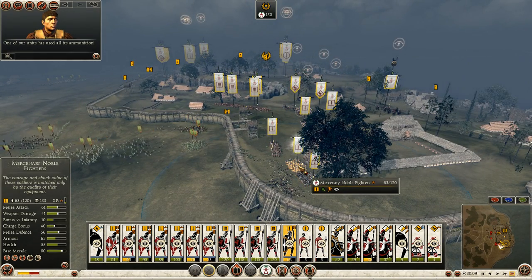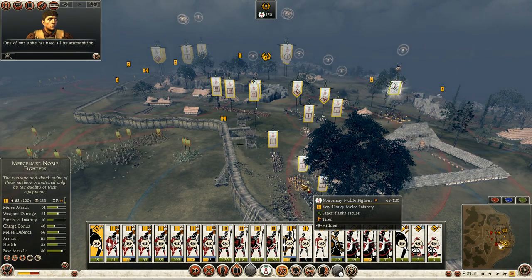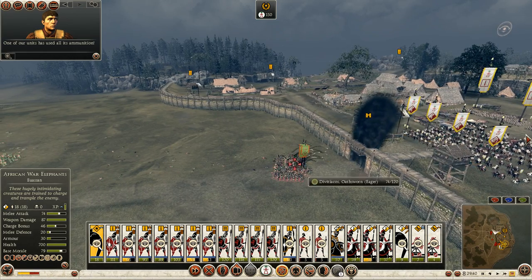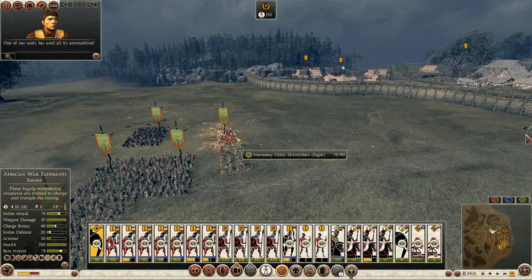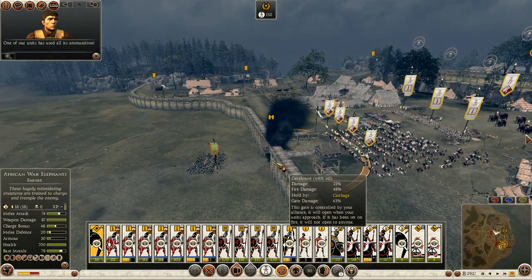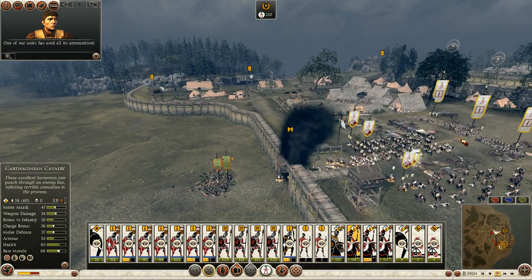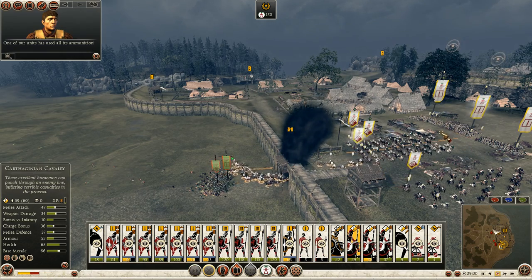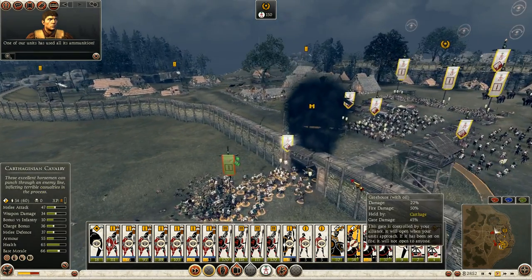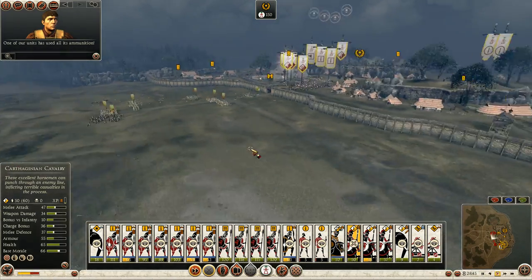My mercenary noble fighters are regaining their stamina. I can go ahead and use second wind on the noble fighters to get them ready just in case the enemy manages to get through the gates. I'm going to act like I'm going to charge through the gate real quick — get them to move so my towers will probably start firing again. Yep, there we go. Come back inside now. Kind of tricked my towers into firing again — temporarily distracted the enemy as well.